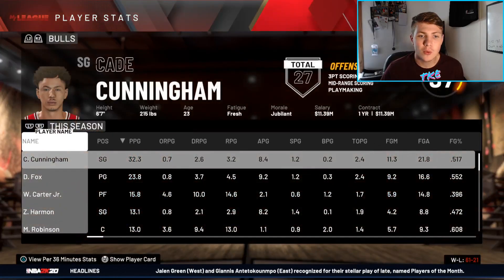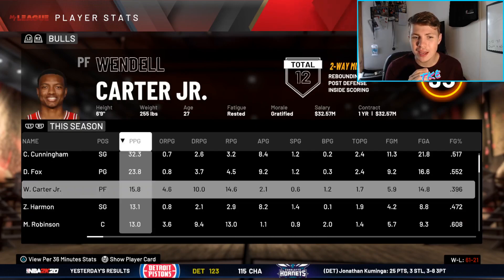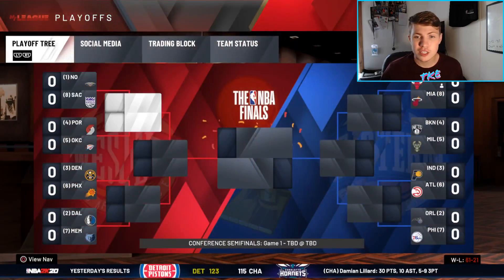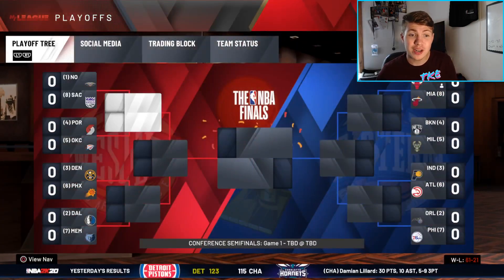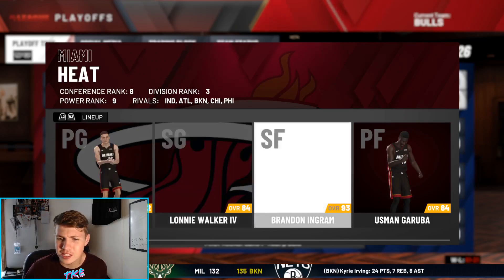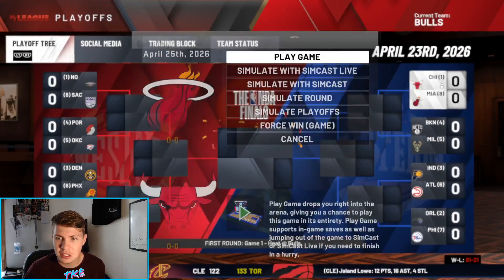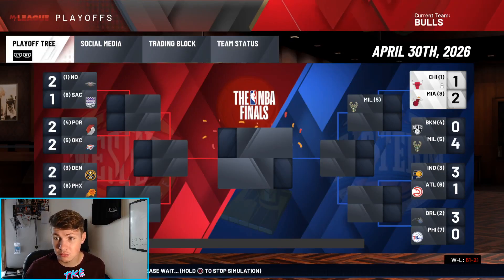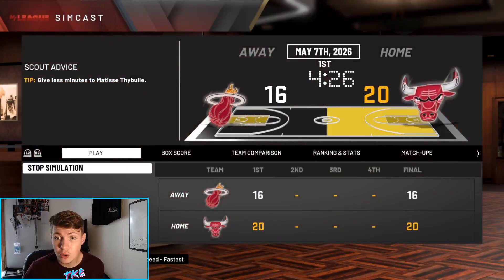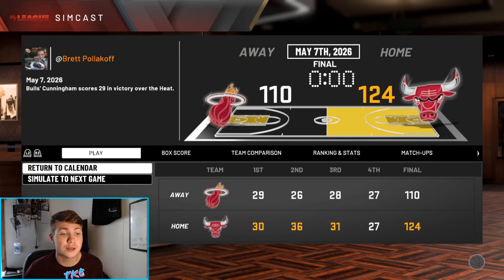Checking the stats — Cade, De'Aaron Fox, and Wendell are all standouts. Wendell averaged 15 rebounds, which is why he made All-NBA Third Team. We're ready to rock in these playoffs. First round we face Miami, who has Kyle Guy — this looks like easy money, but they actually take us to a seventh game.